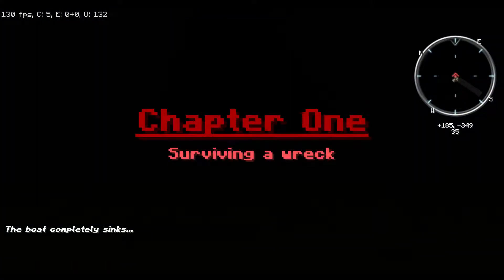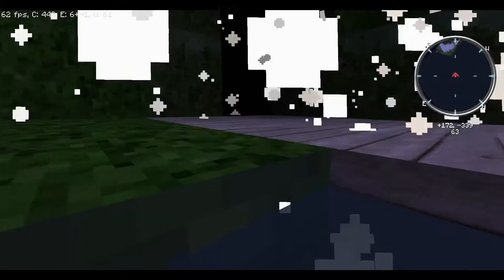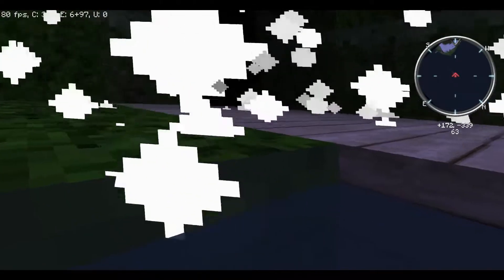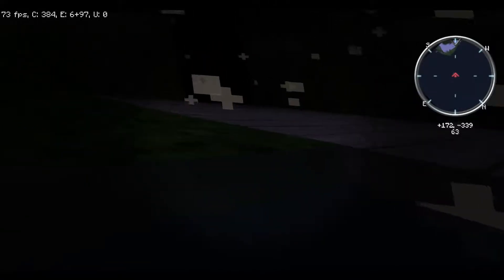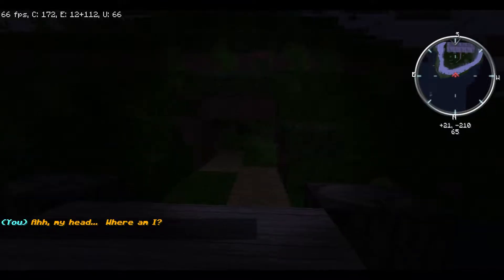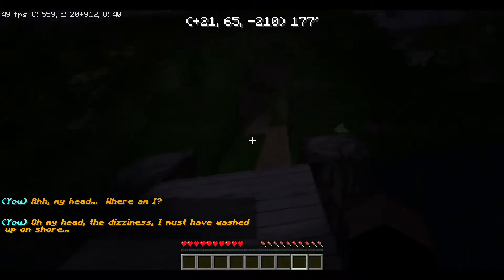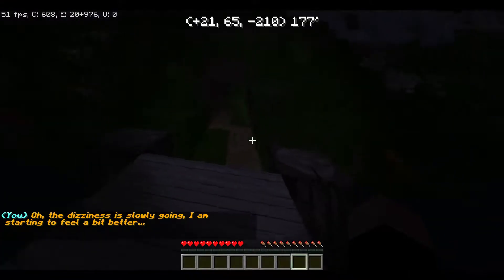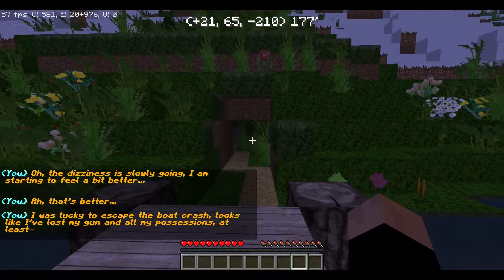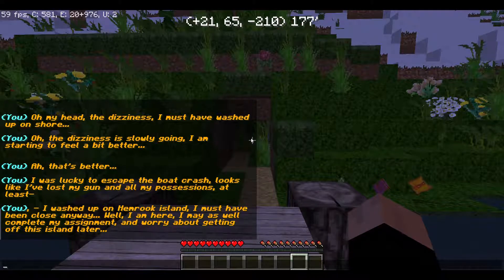Chapter one: Surviving a Wreck. It's still a cutscene - okay, I'll be patient. 'My head, where am I?' I just thought - to be fair I should turn off my mini map. Dizziness - I must have washed up on the shore. I'm starting to feel a bit better. 'I was lucky to escape the boat crash. Looks like I've lost my gun and all my possessions. At least I washed up on Hemrock Island - must have been close. Anyway, I'm here, might as well complete my assignment and worry about getting off the island later.'